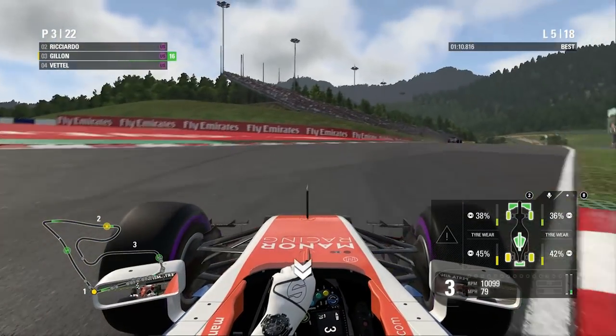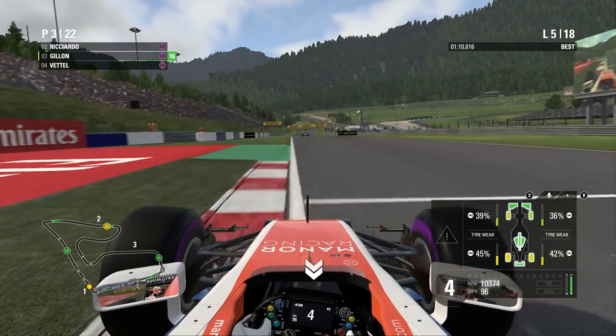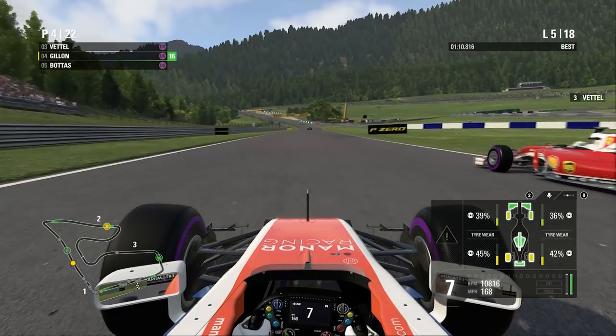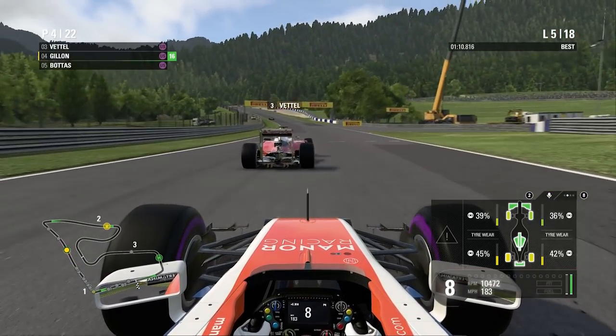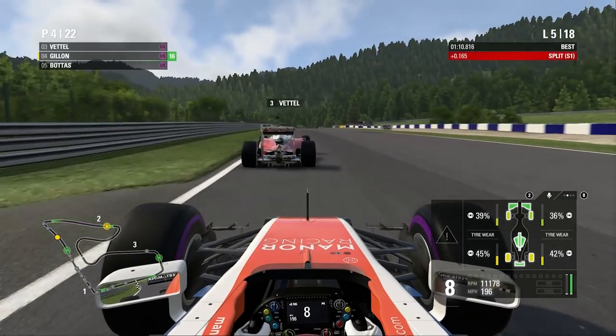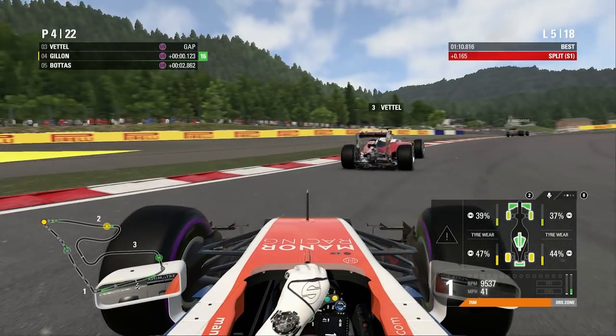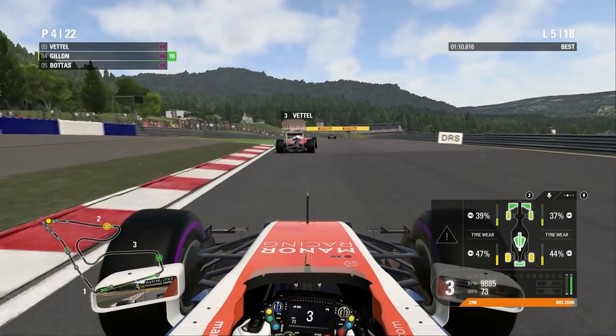He doesn't have the inside — going to try and get alongside down there. Nail the apex, get on the power nicely, all over the kerbs on exit. But Vettel gets a beautiful exit — look at that, he's already passed us. Thinking about diving up the inside, but I try to cut back too much there — that's going to compromise us heavily on the exit. We've got DRS, but look at that — he's just pulling away on the exit. That was my mistake.